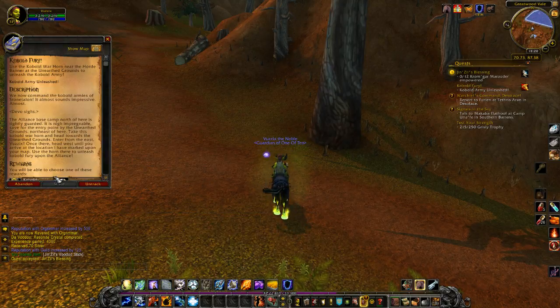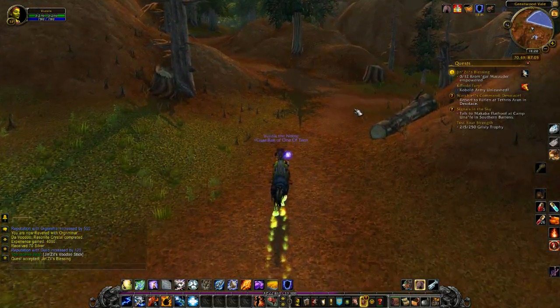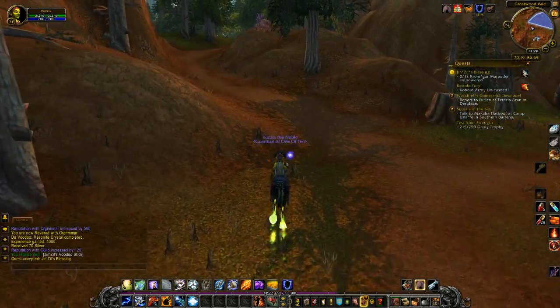Where's this one at? Okay, so we are going to the base. This camp north of here is heavily guarded — it's not impractical save for the entry point by the Unearthed Grounds. Northeast of here, take this kobold war horde and head towards the Unearthed Grounds, enter from the east. And why is that not on my mini-map?